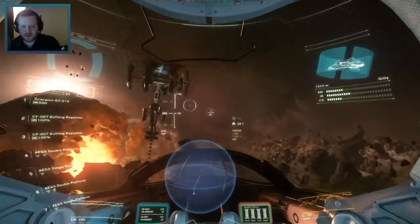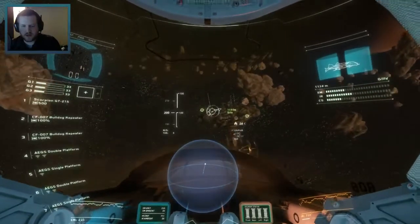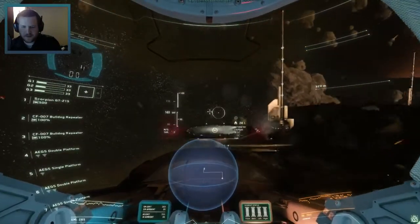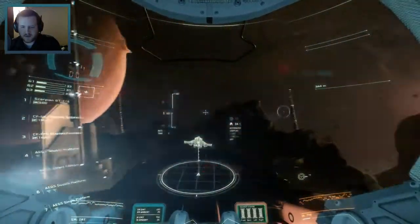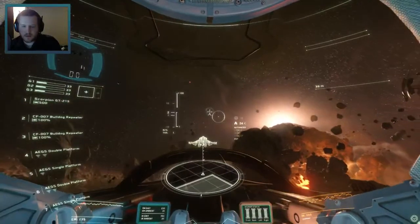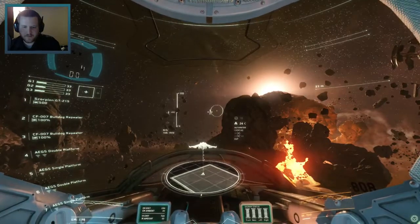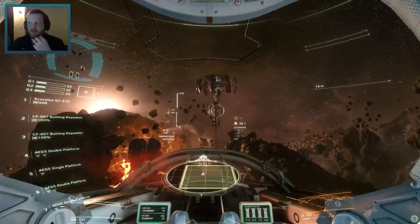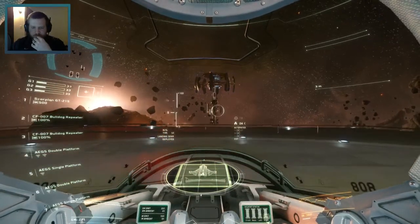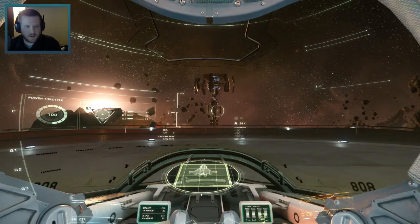That was pretty much everything that was described in the tutorial, though, so I'm not entirely sure what else we were even supposed to do. Maybe we just have to land at the other landing pad? Maybe that's the end of it. Who knows?